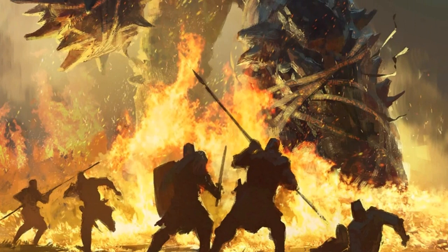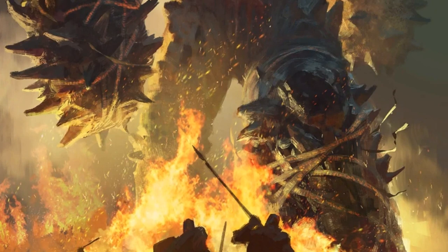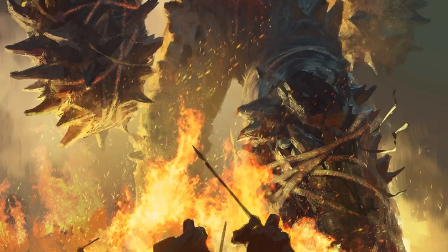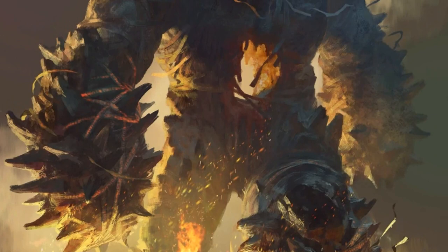In a nutshell, elementa are beings or entities from various planes of existence. In the case of these particular beings, their dimensions are known as elemental or para-elemental planes. As you might imagine, there are four big ones: the plane of air inhabited by the djinn, the plane of earth inhabited by the dhau, the plane of fire inhabited by the ifrits, and the plane of water inhabited by the marids.